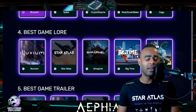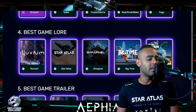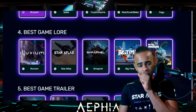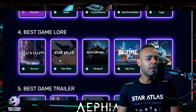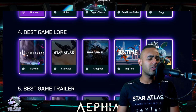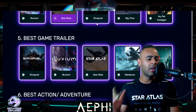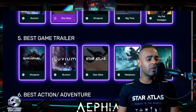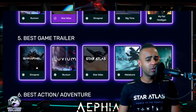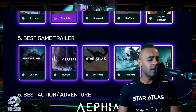Best game lore: Big Time, Pet Hooligan, Illuvium — Illuvium has really good lore. Star Atlas has good lore as well, but I would say Star Atlas is doing a better job in the lore compared to Illuvium. So I'm going to go Star Atlas. Best game trailer: Illuvium had a good trailer, Krapnel had a good trailer, Metal Core had a good trailer, Bornless I've not seen. Star Atlas, baby.